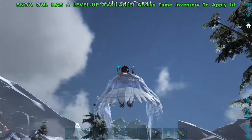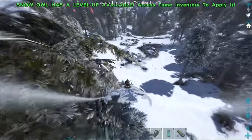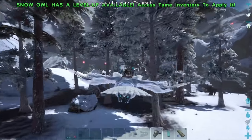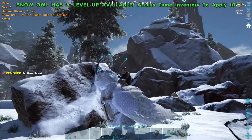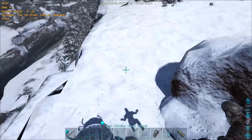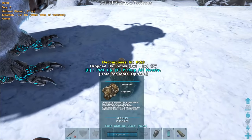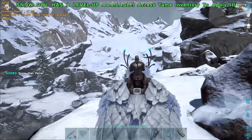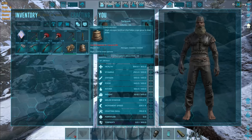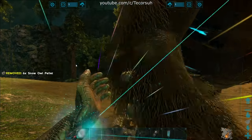The Snow Owl can also dive bomb similar to a griffon. While flying downward, hold the sprint button to activate the dive. Snow Owls do not provide animal feces like other creatures. Instead, they have a drop known as Snow Owl pellets, which can be used as an almost direct substitution for fertilizer, providing slightly less nitrogen units than fertilizer. Snow Owl pellets can also be used as a fairly effective taming item for gacha.